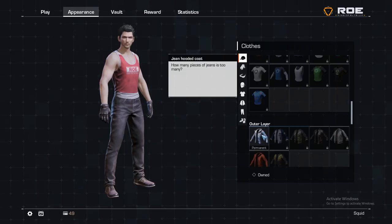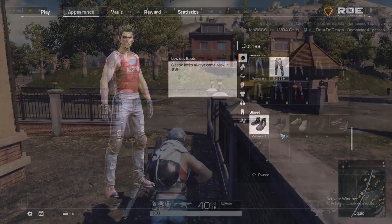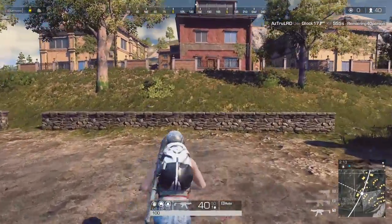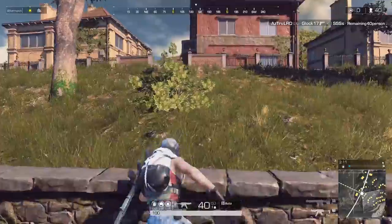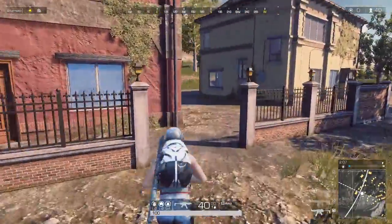Once you have unlocked a clothing item, head to the appearance tab to set it up and choose what you want to wear. Unfortunately, there isn't really any way to change your actual character appearance as far as we can tell, so you'll be stuck with whatever hair and face you decided at the beginning. But at least you can make yourself look more stylish.